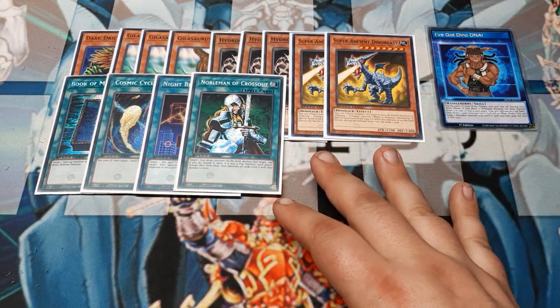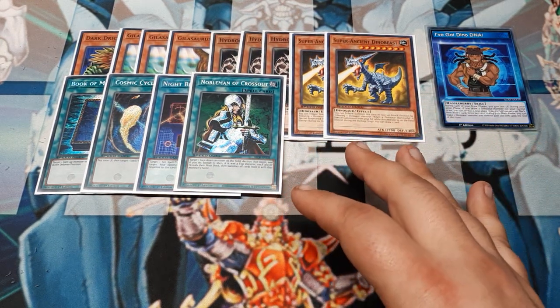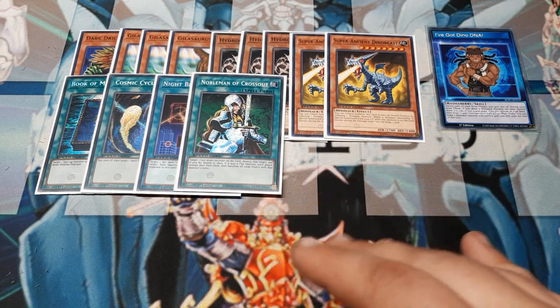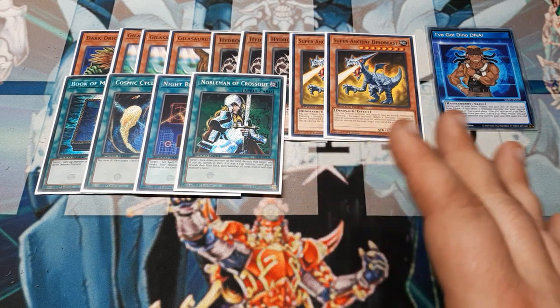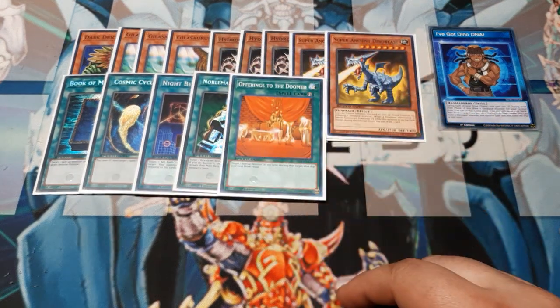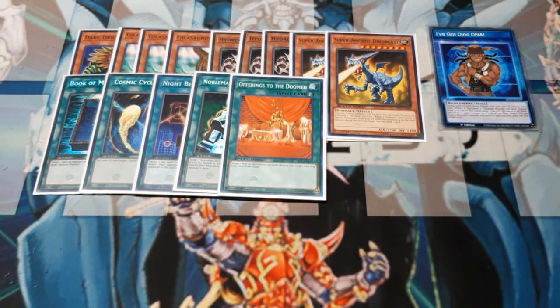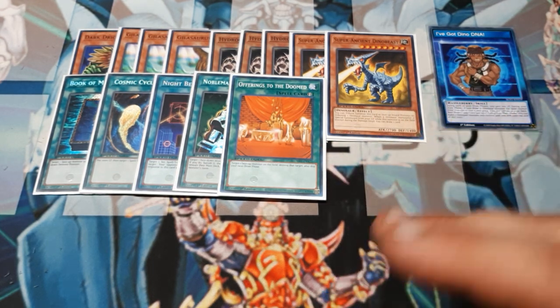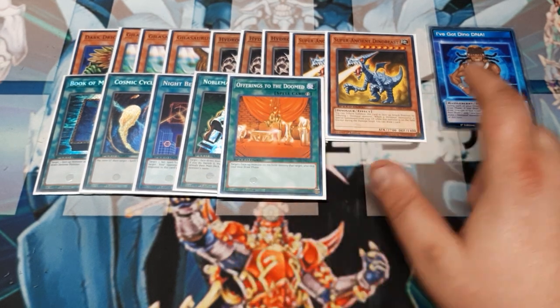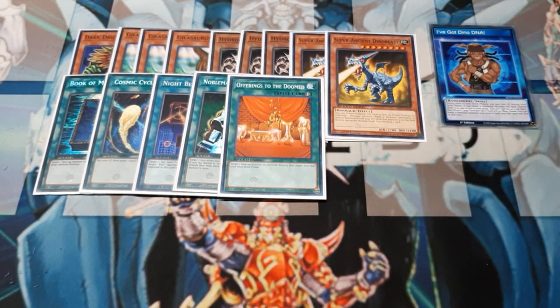Once you get a big monster, your opponent might go to defense. So Nobleman of Crossout. Another thing we could do with Nobleman of Crossout — we could switch this out for Shield Crush. Shield Crush will destroy any defense position monster, face-up included. So that could be a good mix and match. I'm going to use one copy of Offerings to the Doomed. This is going to take the place of some of my monster control that normally I use Book of Moon for. When you use this one, just be careful: target a face-up monster on the field, destroy the target, and then skip your next draw phase. Skipping your next draw phase means you can't do that extra draw per turn, since that's only during the draw phase.